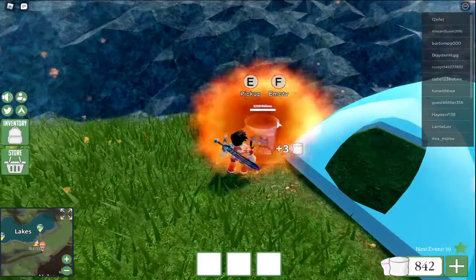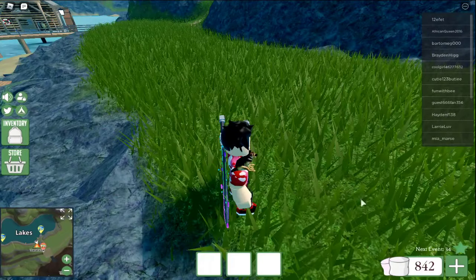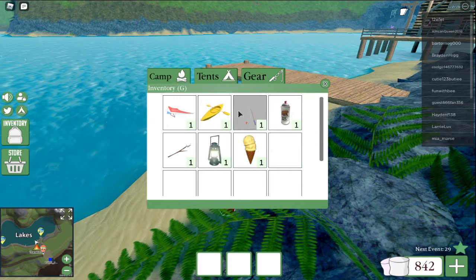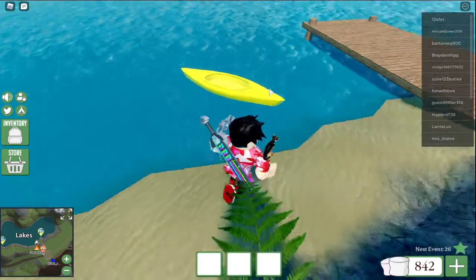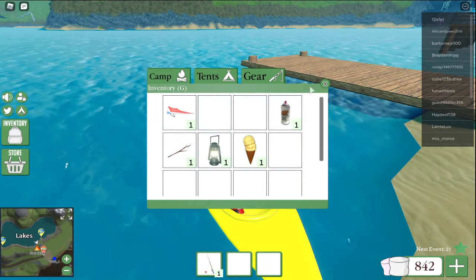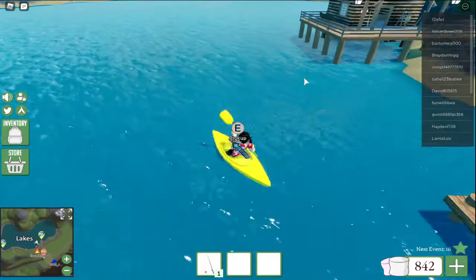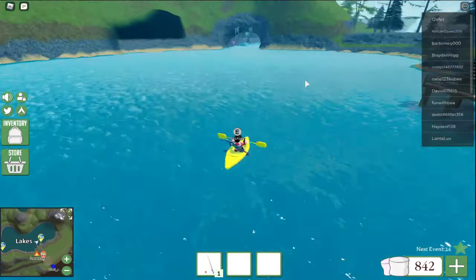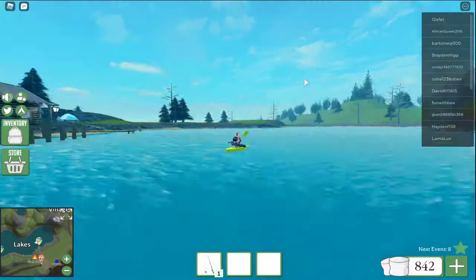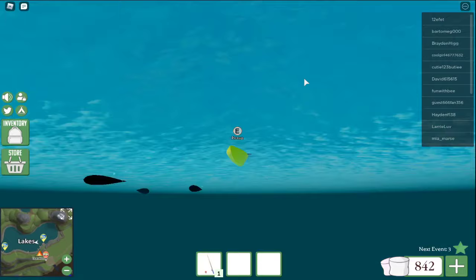Once in a while, just go to the marshmallow machine and collect the marshmallows from it. You can also do the events to get like 100 marshmallows. Get a canoe and go fishing — it gives you five marshmallows for every fish. Just look for black dots in the water, because when you see black dots, that means there's fish over there.